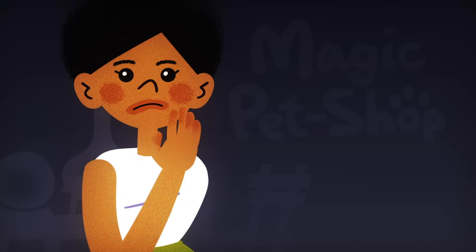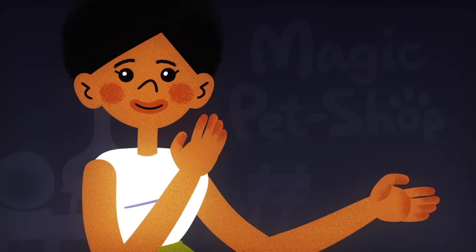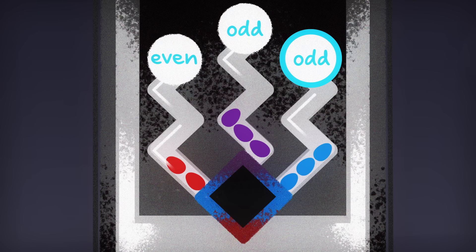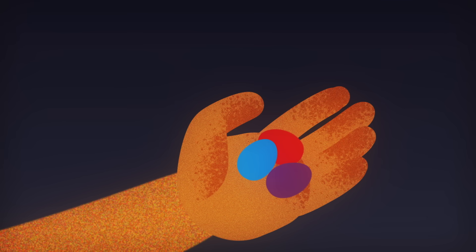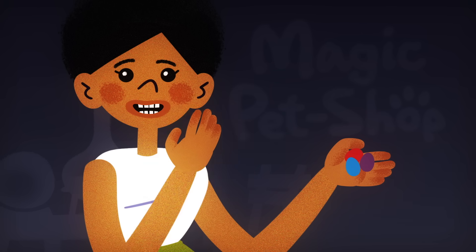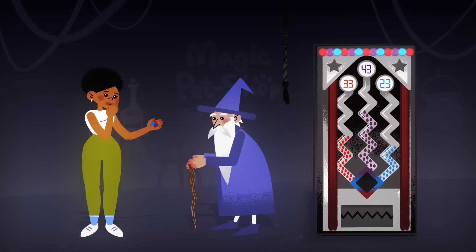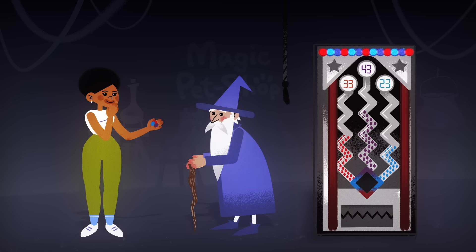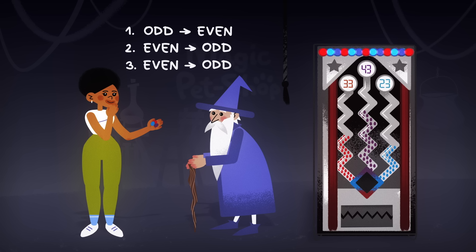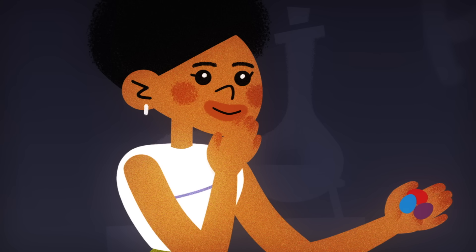That means they all change parity— or evenness and oddness— at the same time. Right now, all three piles are odd, but you get to add an egg to one color, which means that color will be even and the other two will be odd. Whichever color you choose will always be the opposite parity of the other two piles— odd when they're even, and even when they're odd— since every egg fusion flips each pile's parity simultaneously.